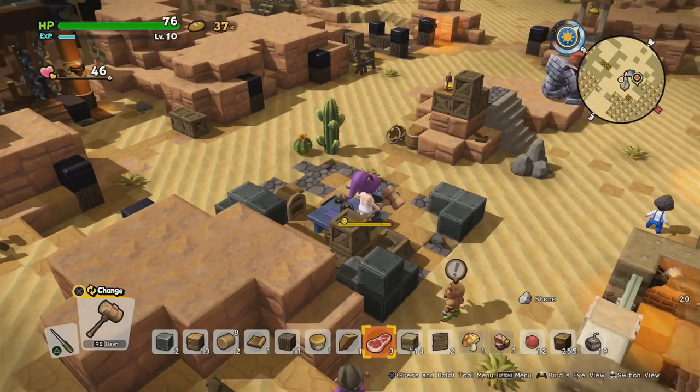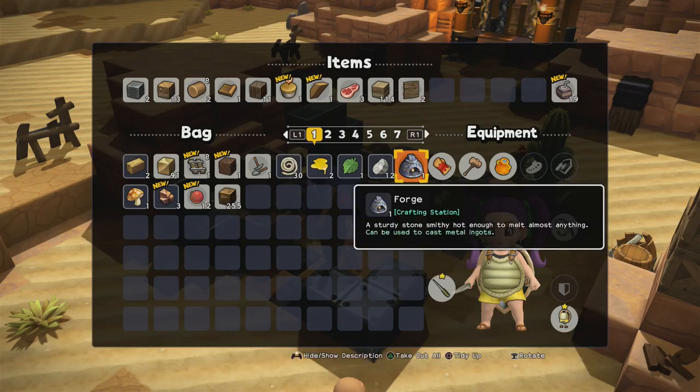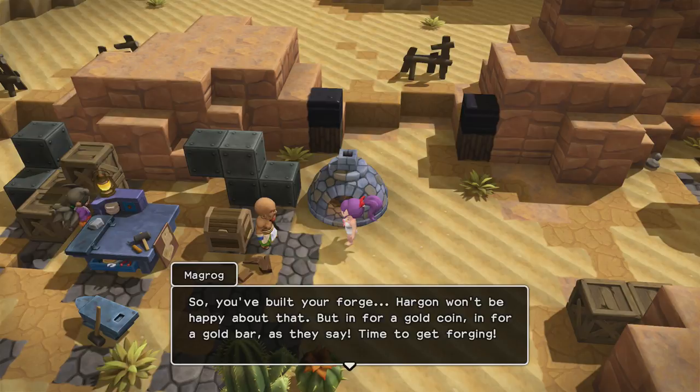Alright, let's create this forge then — I'm looking forward to this. Here we go. I'll put some of my stuff away and just grab this forge because it went into my bag. I'm just gonna plonk this down right here. I think this makes Magrog very happy. So you've built your forge — Hargon won't be happy about that, but in for a gold coin, in for a gold bar as they say. Time to get forging!